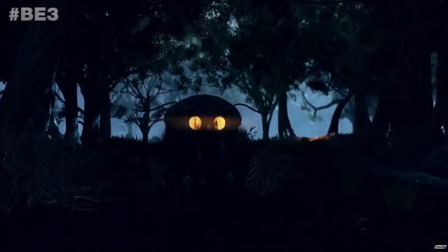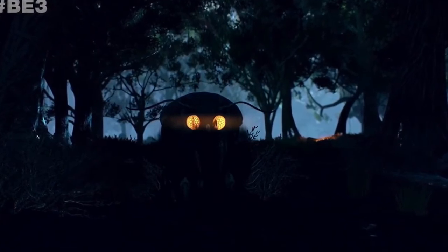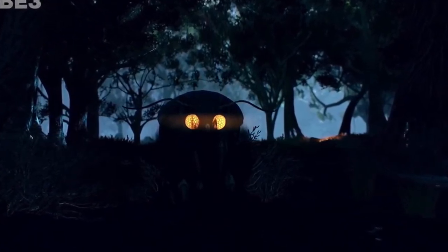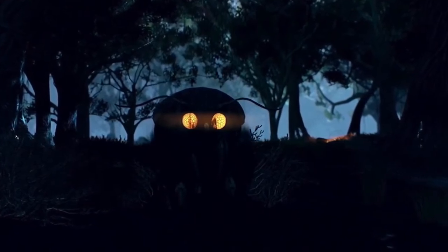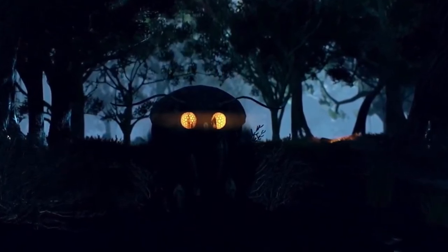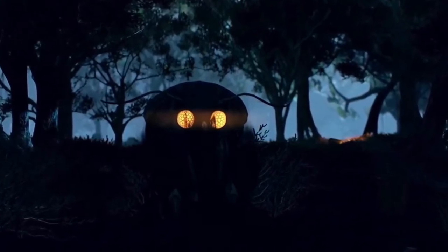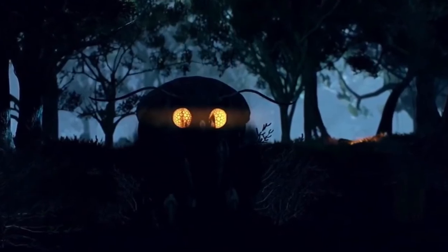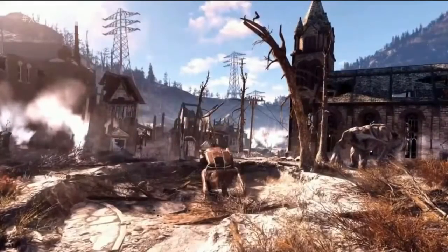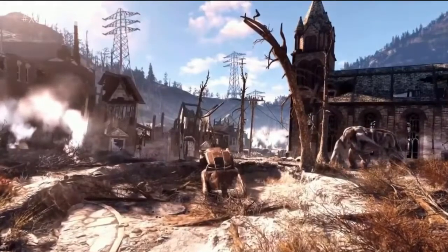As we see in the gameplay trailer at E3, we see a creature in a dark forest with big glowing eyes and a strange mist that envelops it. Could this be the Flatwoods Monster, or something entirely different? He looks a bit small to be the monster, but it could be sat in a hole or even crouched down. Or it could be Fallout's take on the Flatwoods Monster — a hulking, headless, pale monster nearly the size of some houses. What could it be?